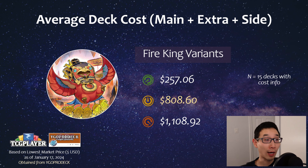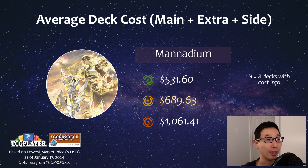Fire King: the minimum of $257 was actually a Tri-Brigade variant, which I was hesitant to include. The high end was $1,100 with an average of $800. Once Bonfire and Populous are legal — plus that Princess Link — this deck is going to get really expensive very fast and it's already quite pricey. Manadium is also on the higher end, especially when the Wanted engine with Jet Synchron is included — can reach $1,000, averaging around $700.